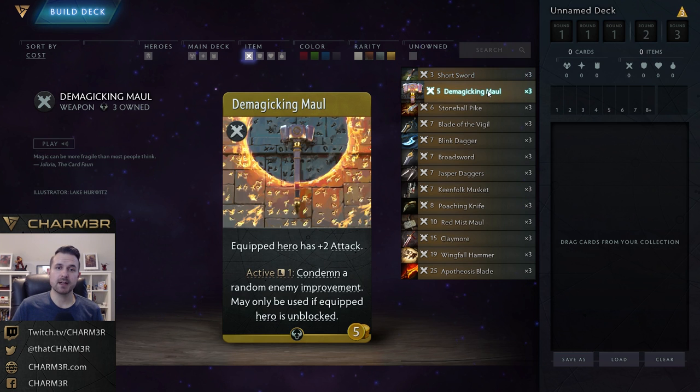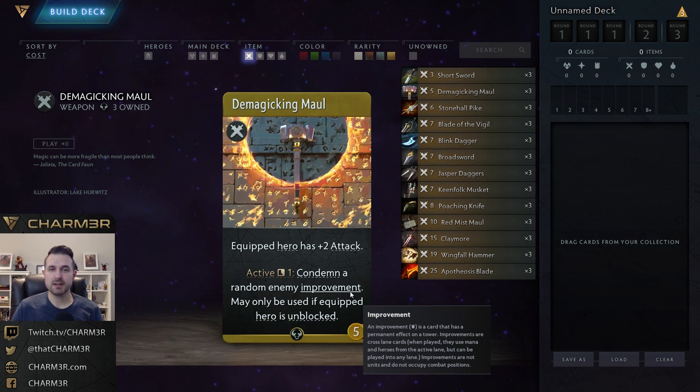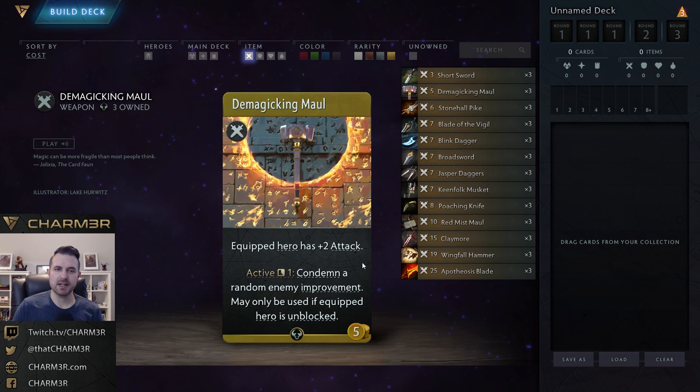Short Swords keep your gold income coming and keep lanes clear. If it takes more than one turn to clear a creep you're going to take damage at a much higher rate. Short Swords can be a great filler card, especially for heroes with low attack values. Next up after Short Sword we have Demagicking Maul. This card is actually good — one of the few I would consider putting in a constructed deck. It's five gold, gives plus two attack, but the active is what makes it important.